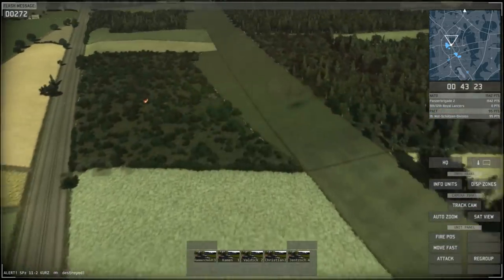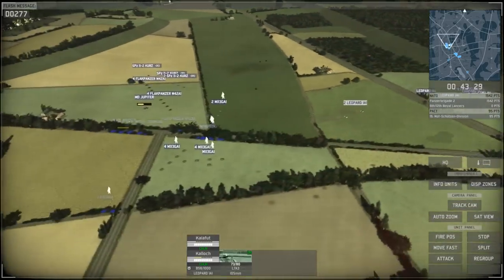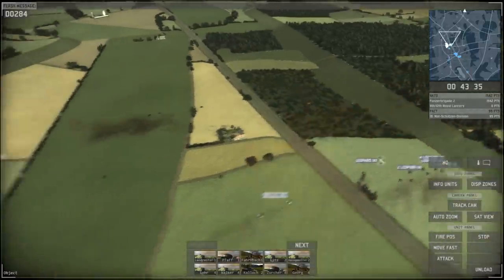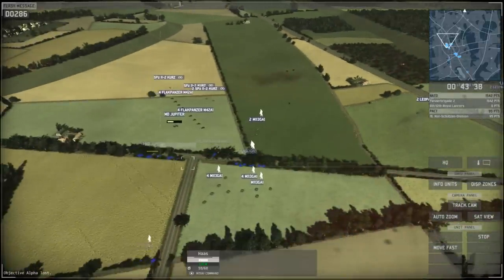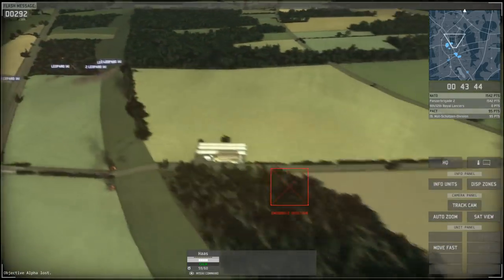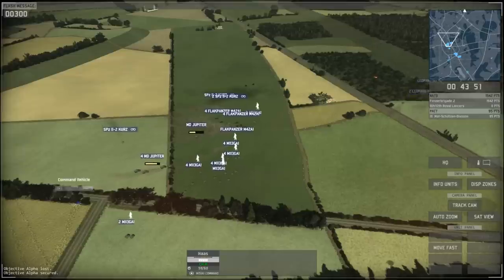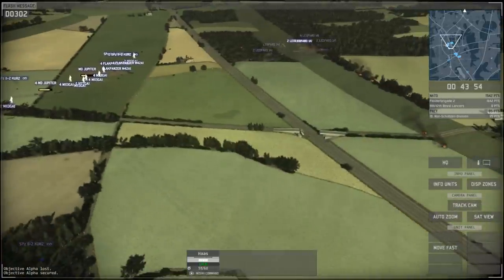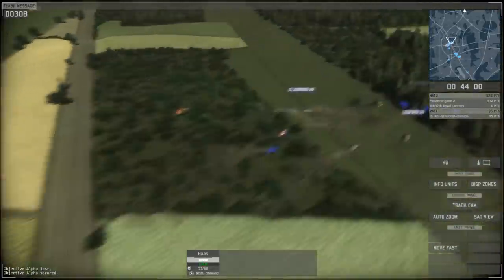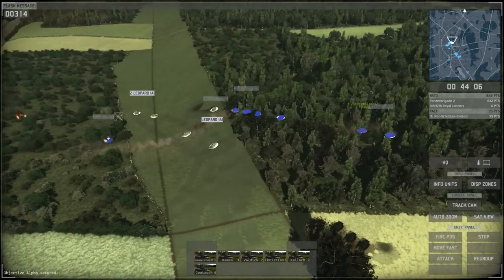We're coming in from the west headed east with every unit I can muster. My whole strategy here is to overwhelm the enemy — I don't think there's any instance on this part of the map where they can put up a sizable defense against this huge force. The Jupiter units are supply trucks that help with repairs, ammunition, and fuel — always nice to have along. I have a lot of infantry as well.